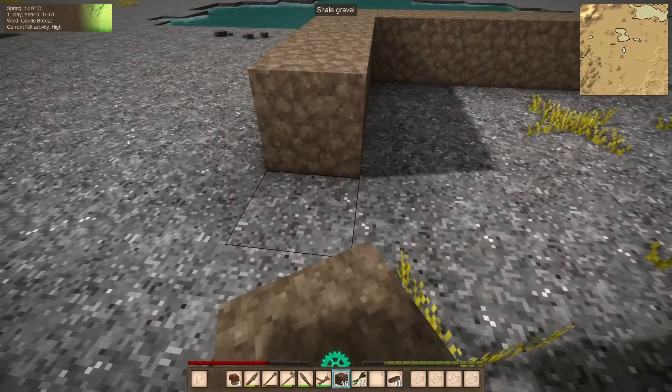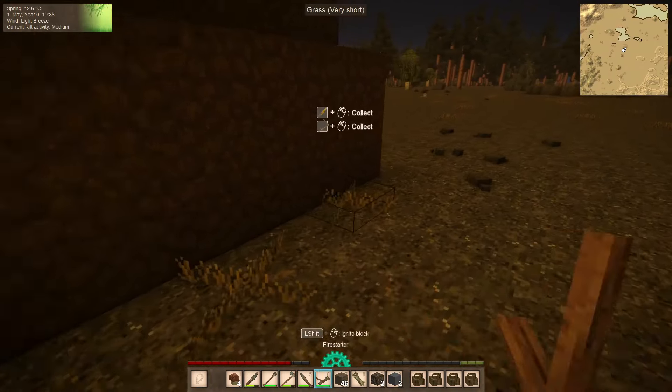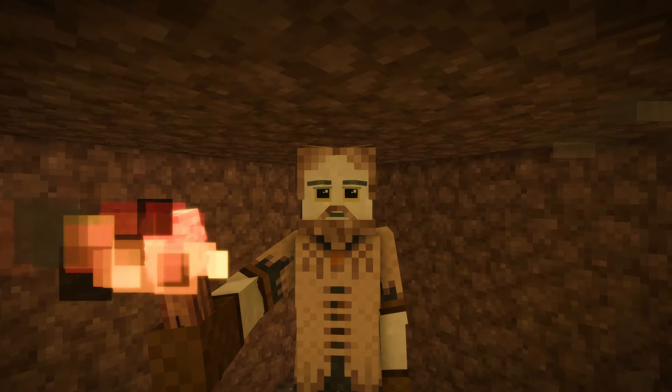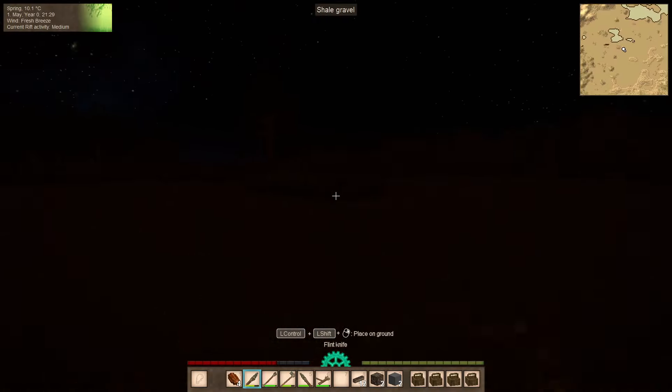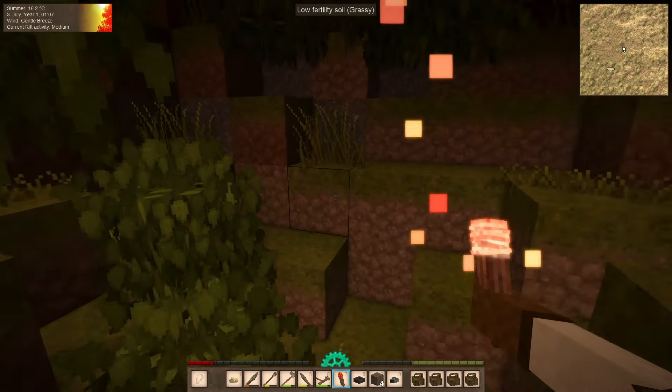Number four: build a hut. Before night comes, it's important to find a place to set up camp. The fastest way is to collect dirt and make a hut out of it. This way you'll have a place to come back to and hide when it gets dark. Eventually you'll be able to get more resources and build a real home.